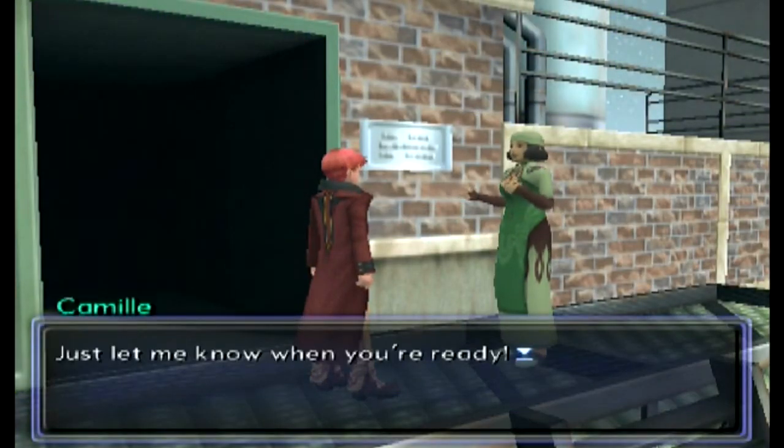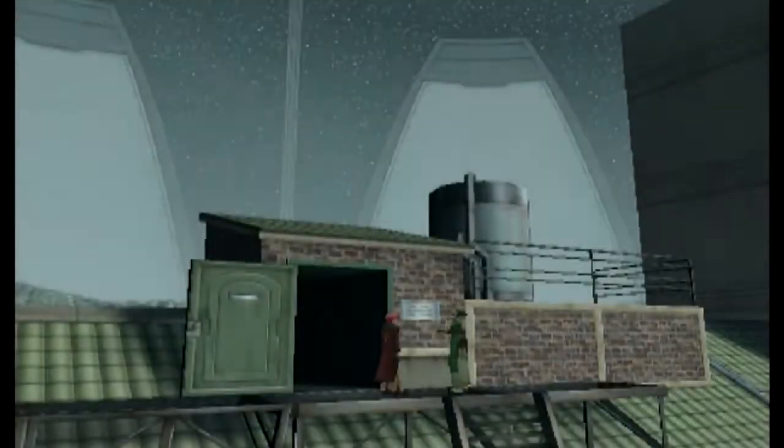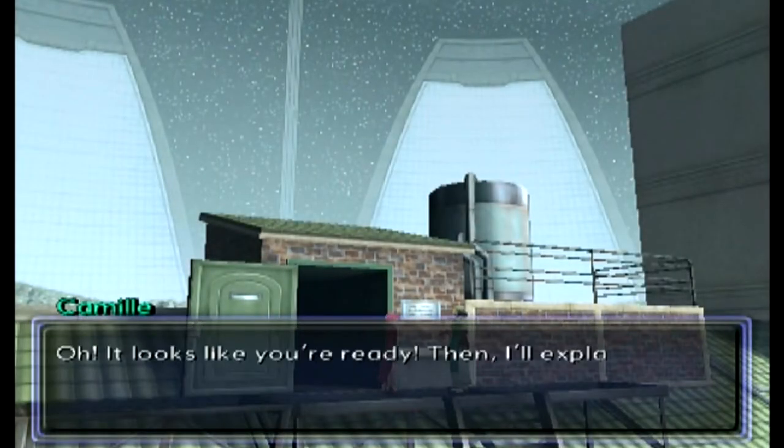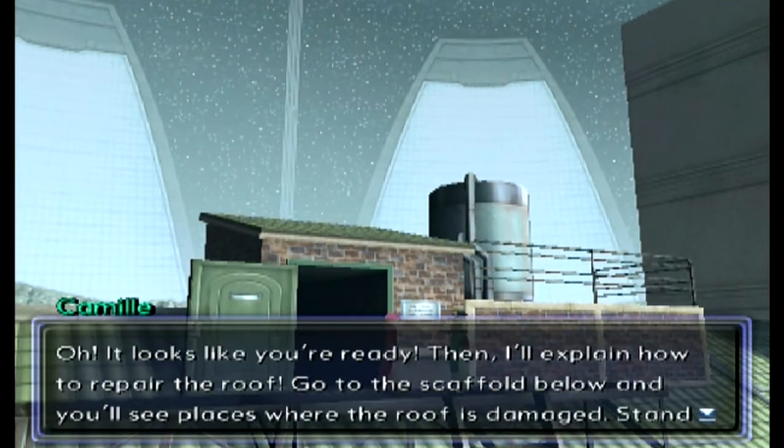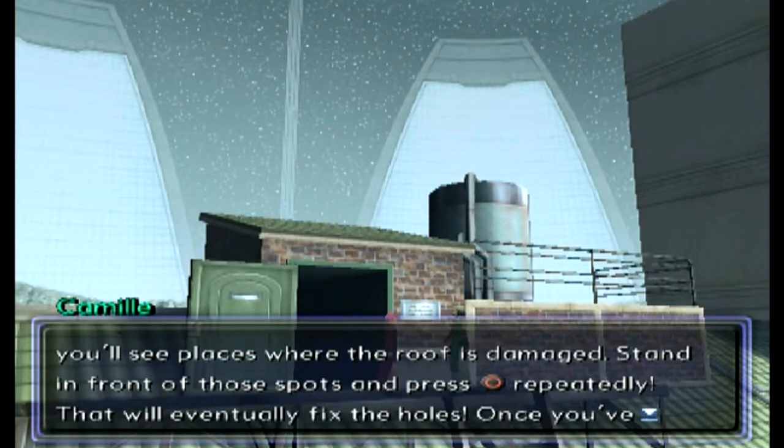It's time to get the path quest started. She says just let her know when I'm ready. I say I'm ready, and she explains how to repair the roof: go to the scaffold below and you'll see places where the roof is damaged, stand in front of those spots and mash the okay button — the circle button — and that will eventually fix the holes.